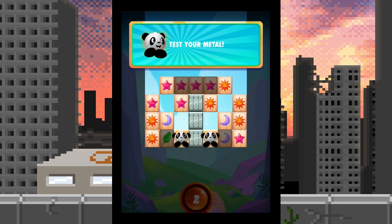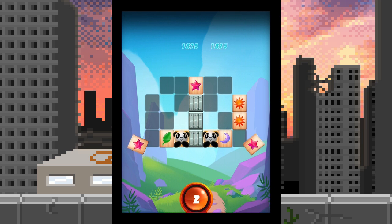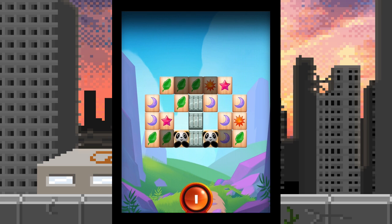Test your metal! I should look at the path of least resistance here. There's no purple — you're not free. There's no purple moon. What are these things? Oh, they're metal. This is metal — it is impossible to destroy or move, it has zero personality, that's why there's no picture of it. We'll kill these two over here, use a turn, unlock these two — and that panda is free!